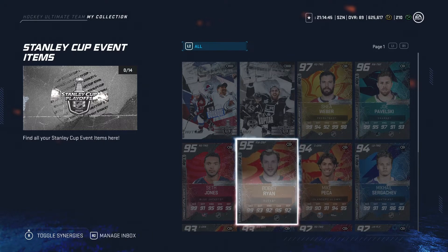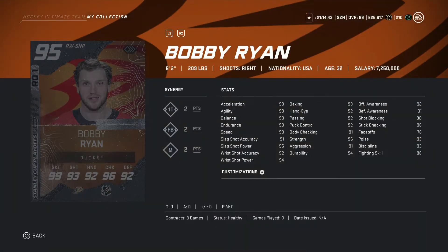Looking at Bobby Ryan — 6'2", 209 pounds. Synergies: 1T, 2 points, FB2 points, and 2 points. Stats all in the high 90s. Stop shot is a bit low at 91, but all his other stats are looking pretty decent. He's gonna be pretty good for you.